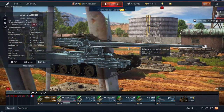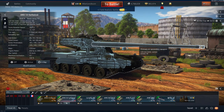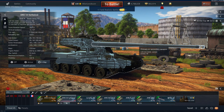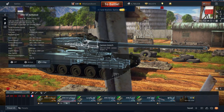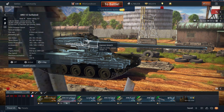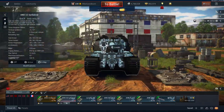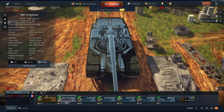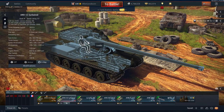One of the bigger advantages this thing has over the Foch is the autoloader. Whereas the Foch does not get an autoloader and has about a 20-second stock reload — which is kind of slow — this thing with the autoloader has an 8-shot-per-minute fire rate, about one shot every 8 or 9 seconds, which is pretty much double the fire rate of the Foch. Given that it has an autoloader, you only get four crew, although it does get a loader for some reason, which is kind of weird. Normally autoloading tanks don't have loaders.